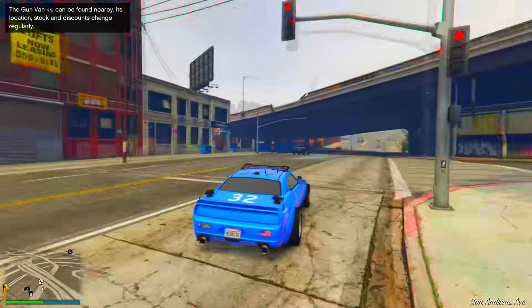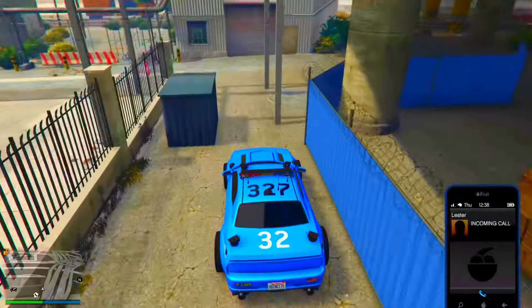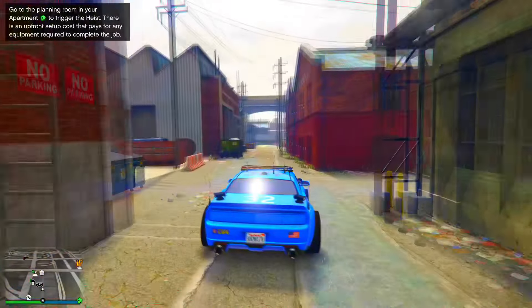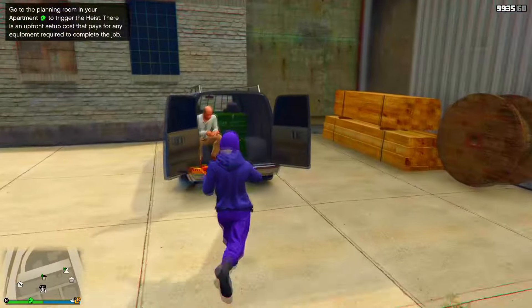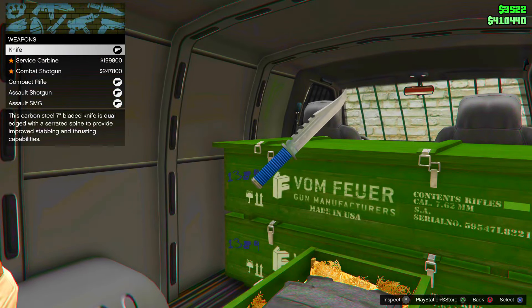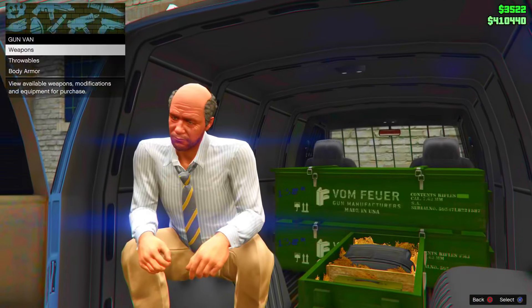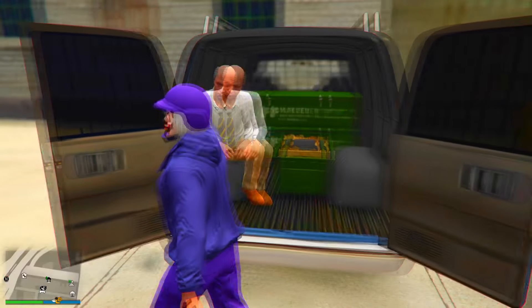First of all, follow exactly where I go and make your way to the Gun Buy van. This is one of two setups you can do depending on how much money you have. Head to the Gun Buy van and check if the UP Anatomizer is available to purchase. If it is, make sure you buy it, as it's needed so you don't get kicked for being AFK.